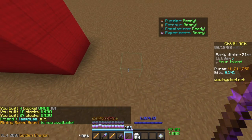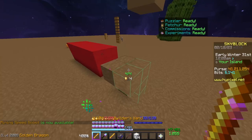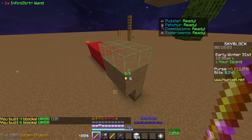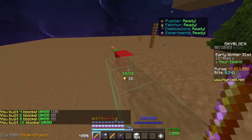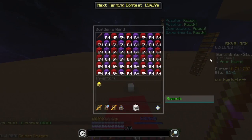Equally with the Infinidirt Wand, you just click — it will take one coin out of your purse. And if you put the Infinidirt Wand into the Builder's Wand, you will be able to extend that dirt infinitely and it will charge you respectively. That coin icon appearing in the middle is from one of my mods — that's from Skyblock Extras.